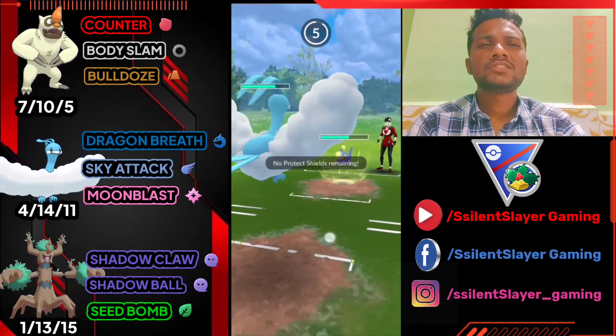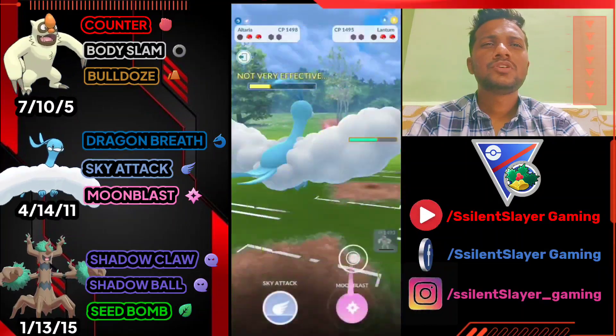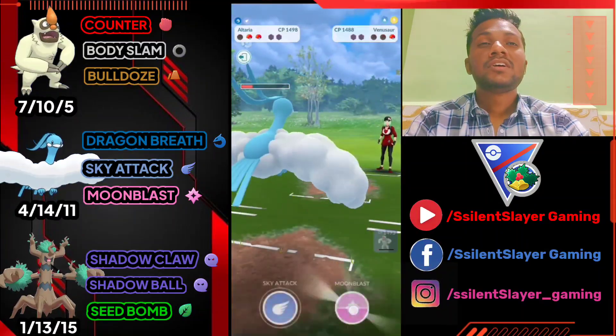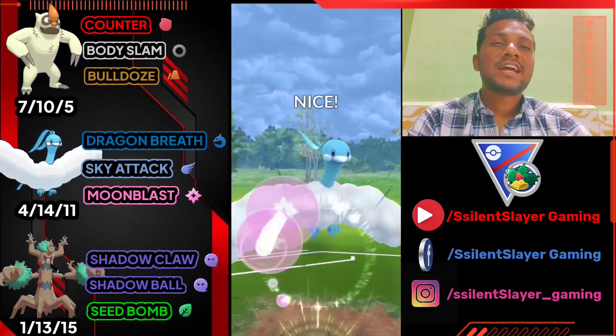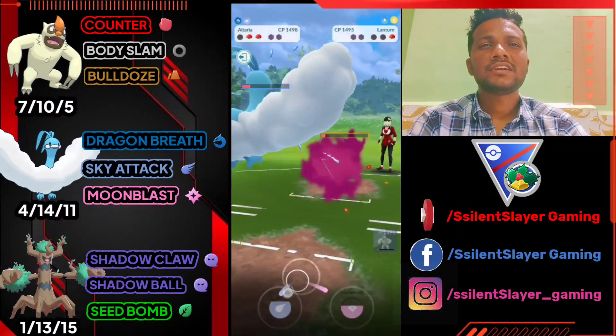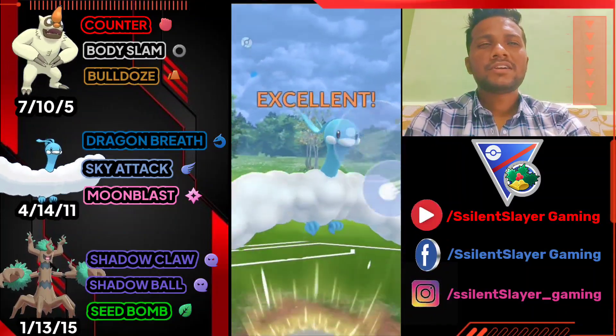I'm going to go directly for Moonblast. Venusaur is almost in danger health. We just need two or three Dragon Breaths to knock it out — that's why I don't use Moonblast. I know he's going to switch back to Venusaur, so we just over-farm it and get the Moonblast on Lanturn done. We got the Sky Attack, another one — Lanturn done.